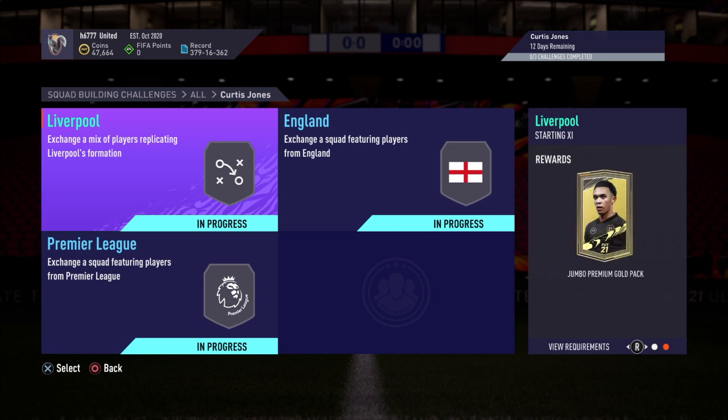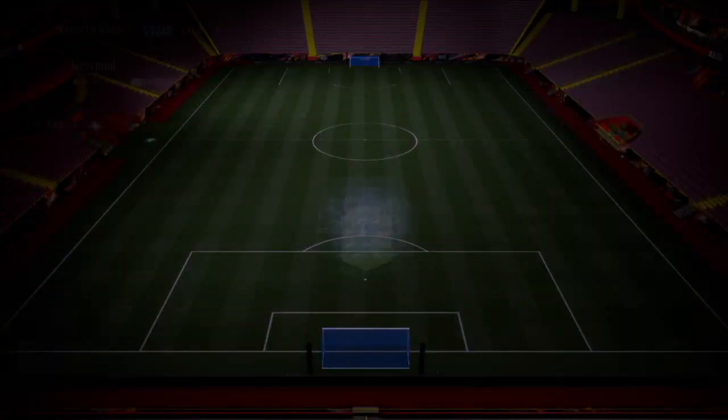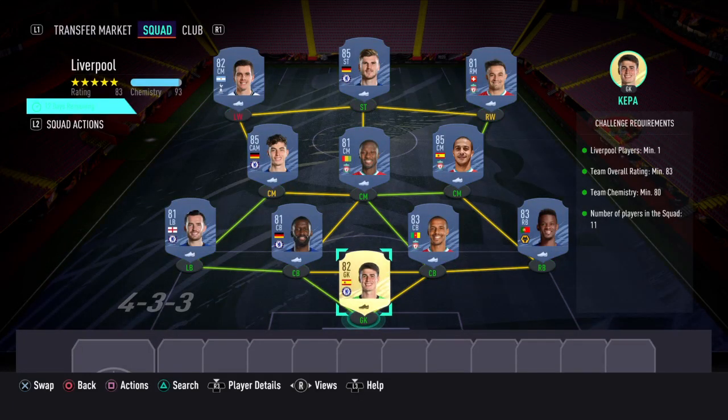For this one you'd get a Jumbo Premium Gold Pack. The challenge requirements are: Liverpool players minimum 1, team overall rating minimum 83, team chemistry minimum 80, and the number of players in the squad is 11.